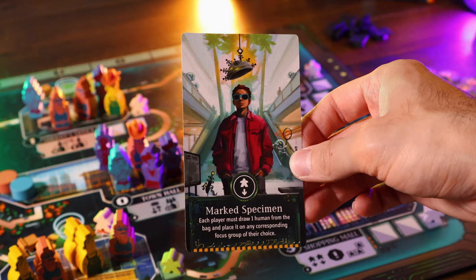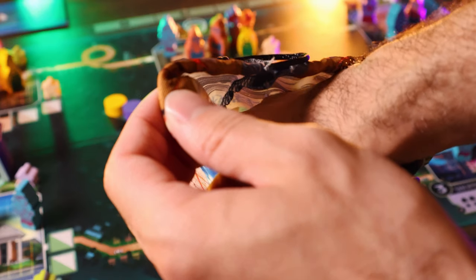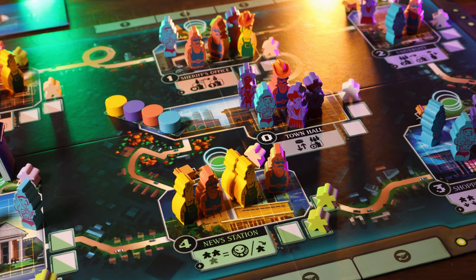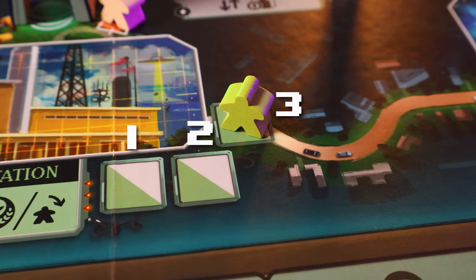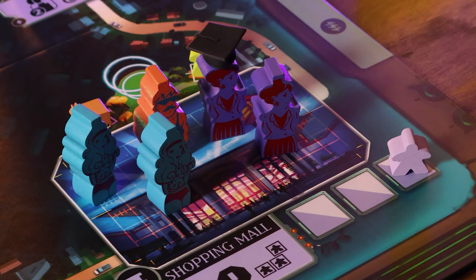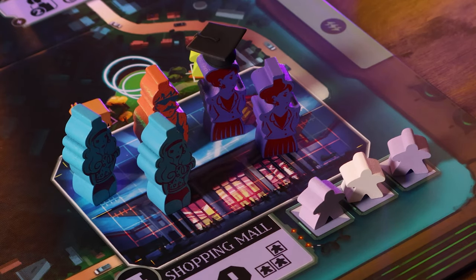The second most common card is called Marked Specimen. It allows players to draw one human from the bag and place it at any location they want. Each location has a focus group with three slots, and each location is attributed to a different color — green, purple, white, or tan — and humans can only go to matching locations. Politicians are the white meeples and can be placed at any location and also at the town hall, the only type that can be there.